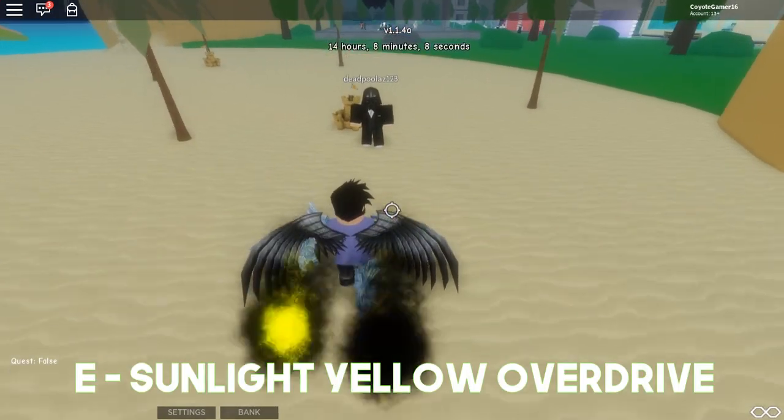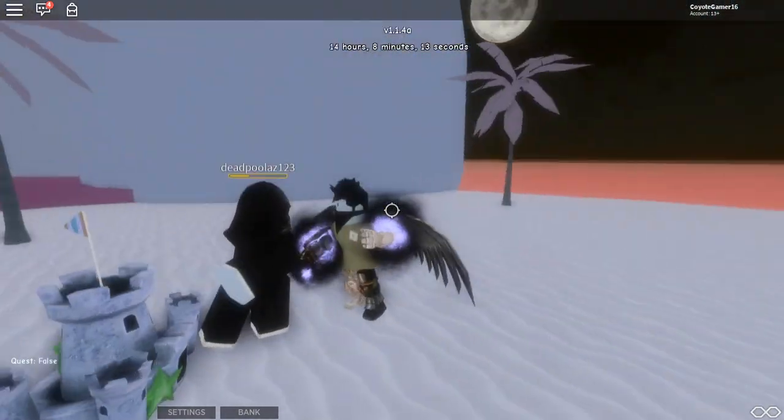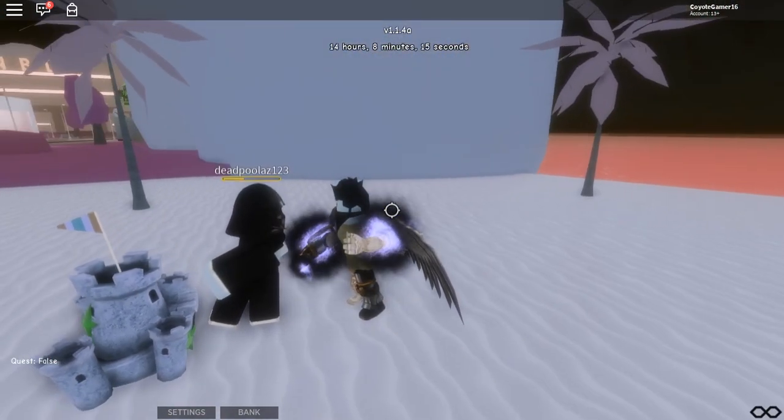The next move is Sunlight Yellow Overdrive. It's actually pretty good — you hold E. It basically is an insta-kill. I'm not going to kill him because, for one, time stop, and secondly, then I lose him.